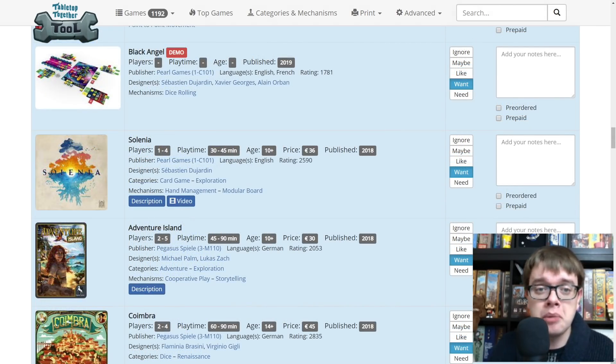Black Angel from Pearl Games — it's from the three designers of Troyes, which is one of my favourite games, and it uses the dice mechanism — not just a re-theming, but uses a similar dice mechanism. Very excited about that. Selenia — from one of the designers of Troyes and from Pearl Games. That is why it's on the list.